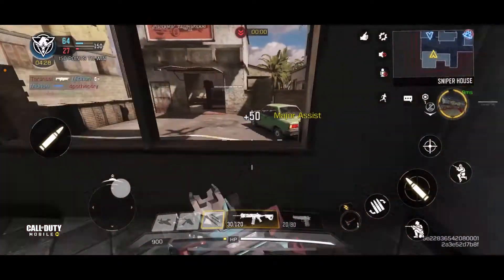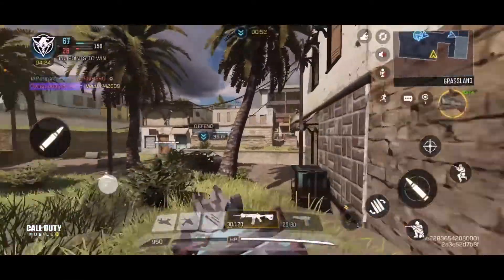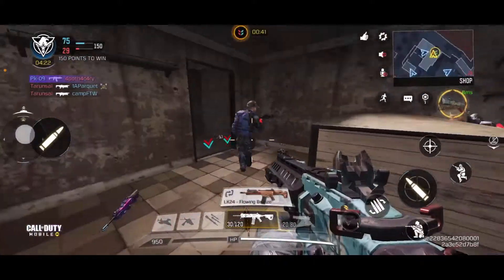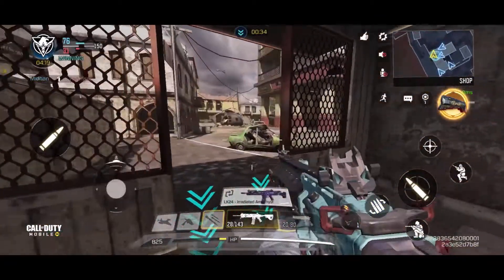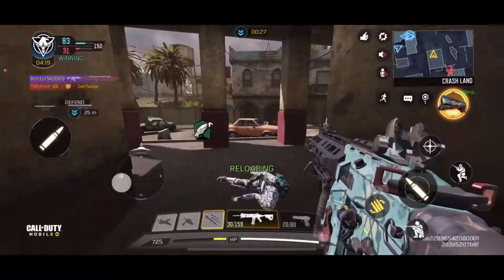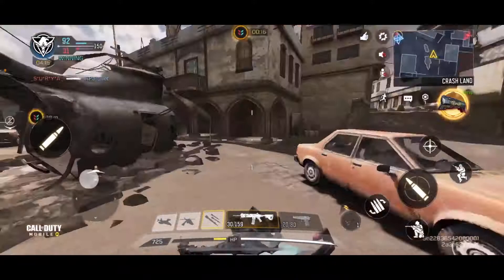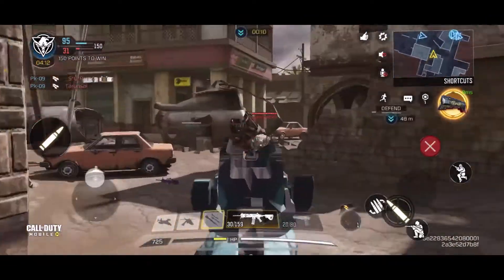One guy is killing me from behind, one guy shooting me from the front - the ICR-1 is really good but the TTK is average. Run out of there quickly and you feel like fast shooting. Before the enemy spots you, use that and start killing them - that's it, you've won the gunfight. If you spot the enemy first and start firing at them first, it is kind of easy.